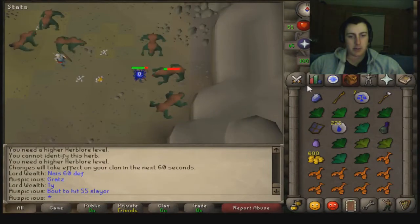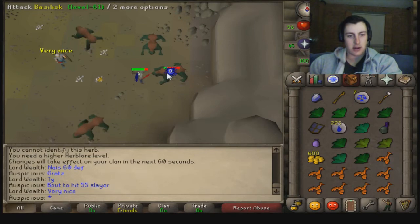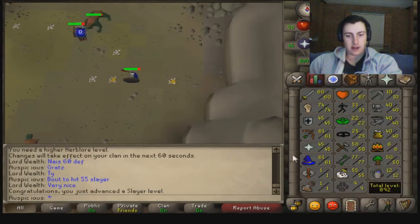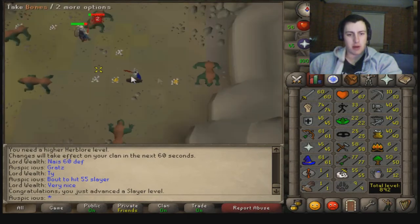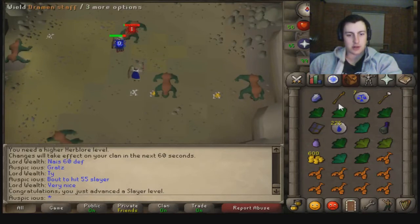I'm about to hit 55 Slayer once I kill this Basilisk. And there we go, 55 Slayer! Can finally use the Slayer staff. Broad Bolts as well, yes! Broad Arrows, Polynever Usos, Leaf-bladed Weapons. I might buy one of those Leaf-bladed Swords for killing dragons in the future.